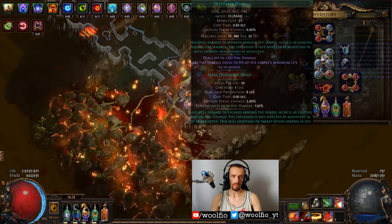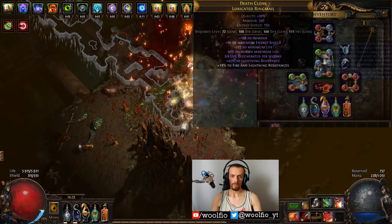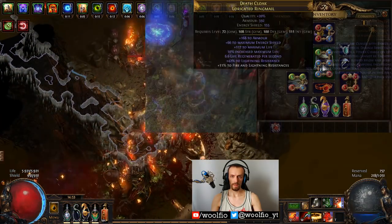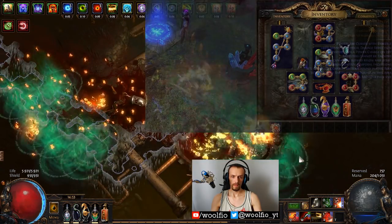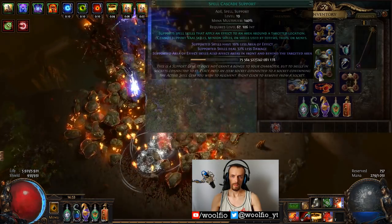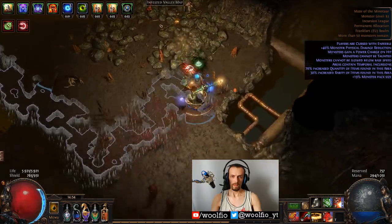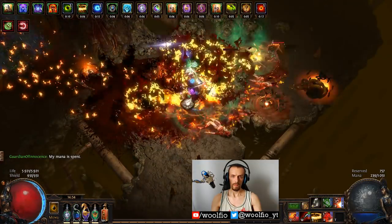For the body armor, it's a random temple body armor with a lot of life and resistances. The main 6-link is Vaal Detonate Dead — I'm using a level 21 version — linked with Combustion, Spell Echo, Controlled Destruction, Spell Cascade, and Fire Penetration. This is a crit build, and still these gems give me the most damage. Against big bosses I tried swapping Spell Cascade for Concentrated Effect, but I think Spell Cascade is just better, and it's also easier to manage mana since the cost is the same but you blow up more corpses.